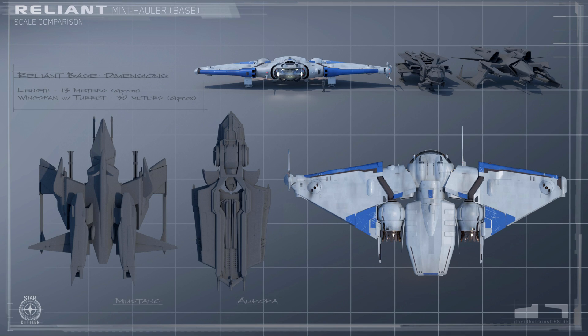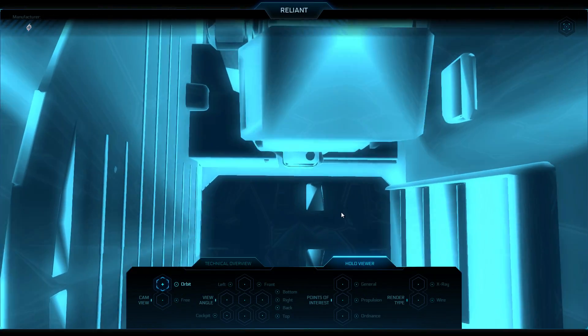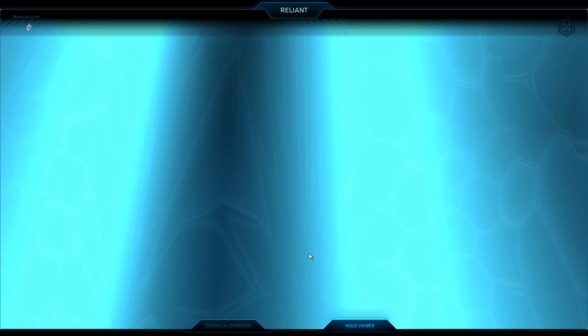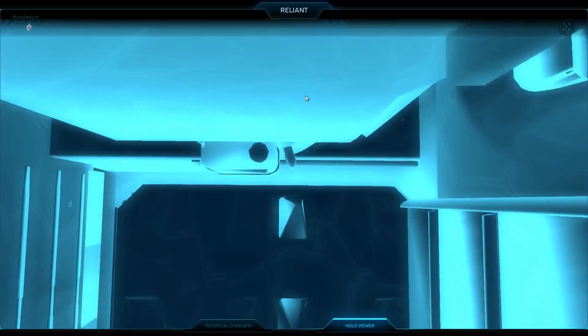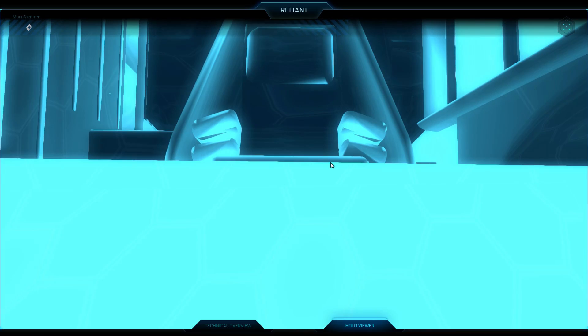While it appears very cargo focused, the description also states it's quote 'more than capable of holding its own in combat.' Looking at the ship stats page — keeping in mind anything can change — its armament includes two size 1 M3A lasers, a missile pylon, and a tractor beam. That tractor beam sits on a size 3 gimbal mount, which actually makes for some interesting combat loadouts.